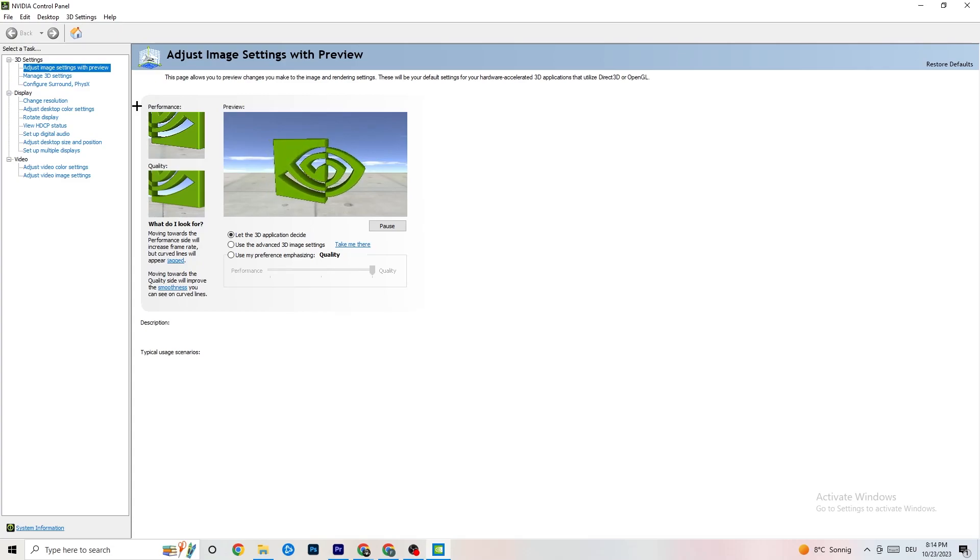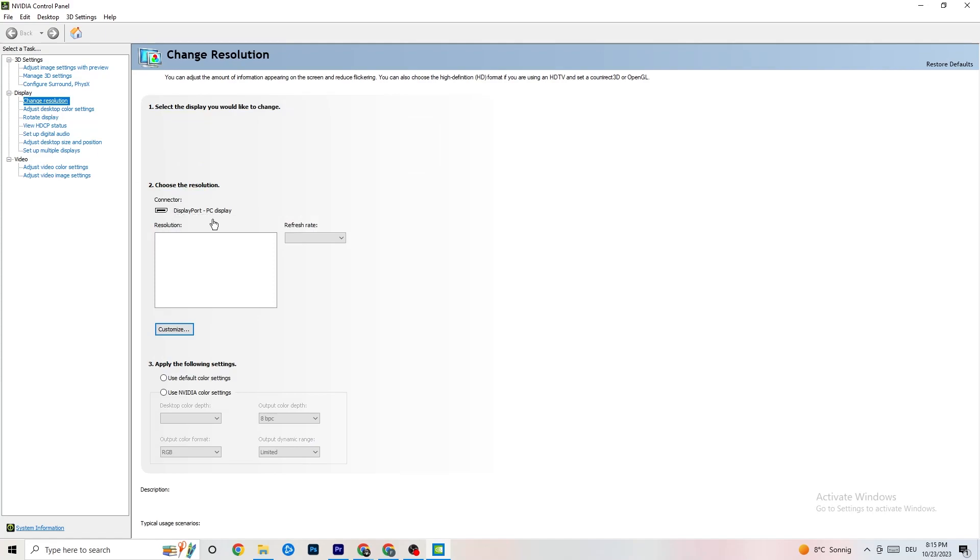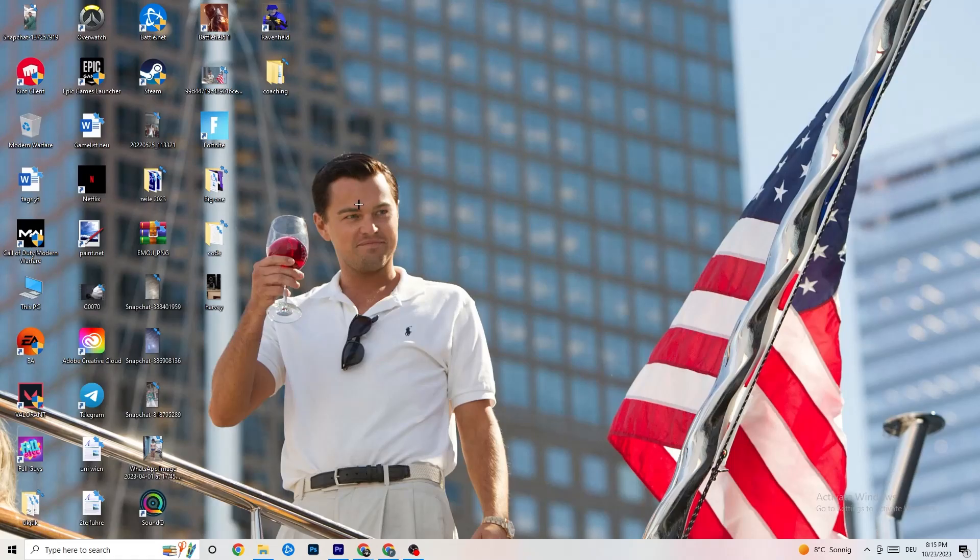In the NVIDIA Control Panel, navigate to 3D Settings in the top left corner and click Adjust Image Settings with Preview. You'll see a slider from Quality to Performance. If your PC is struggling with crashes, move the slider toward Performance — this will help a lot. Then go to Display, click Change Resolution, and make sure your monitor's resolution matches your in-game resolution, as a mismatch can cause crashing.